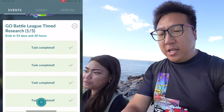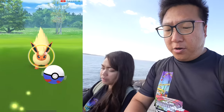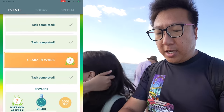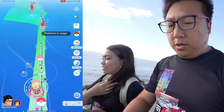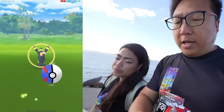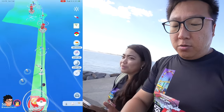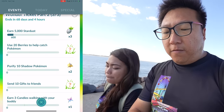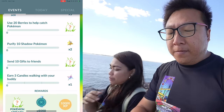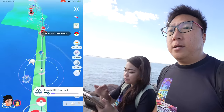I forgot to update you guys on the event timed research — I forgot to claim all this. We now got the Flareon to catch with the flower crown, and now we're going to catch what I think is Espeon. I still have one more stage to work on. We are actually also done with the special research for today's Community Day already, but I'll claim the reward later. The next tasks are: earn 5,000 Stardust, use 20 Berries to help catch Pokemon, purify 10 Shadow Pokemon, send 10 gifts to friends, and earn 3 Candies walking with Buddy. Sending 10 gifts won't be possible today because I already sent all my gifts.